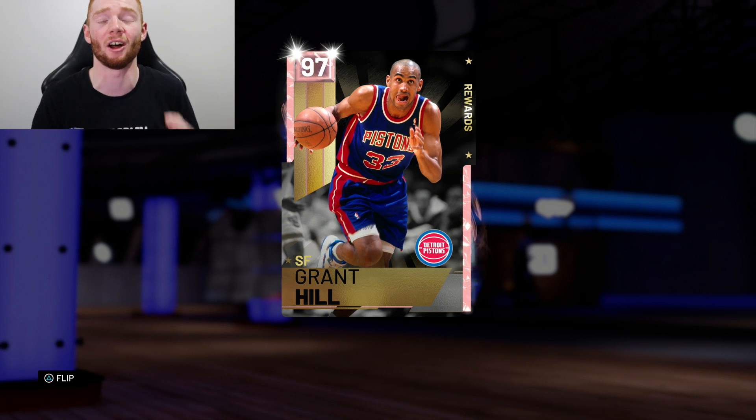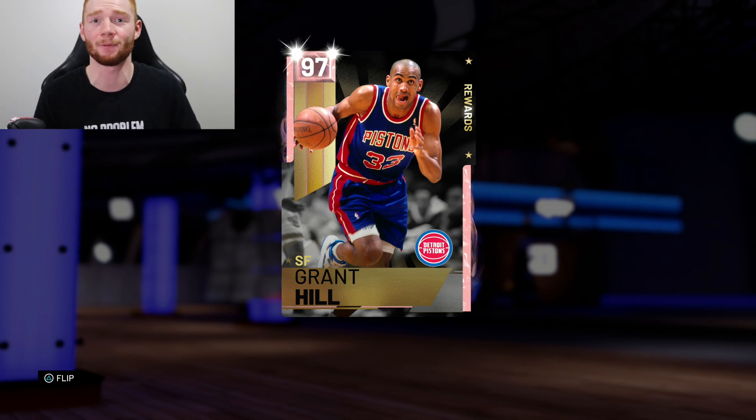We're back again with another NBA 2K19 MyTeam gameplay. As you can see from the title and thumbnail, we did add another new pink diamond — pink diamond Grant Hill. A lot of people say this is the best one you can get out of the token market, so we're going to have to find out from some gameplay.